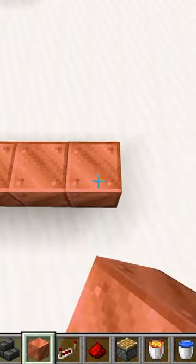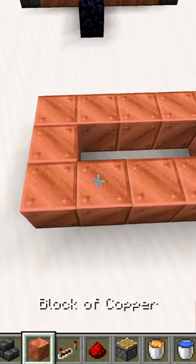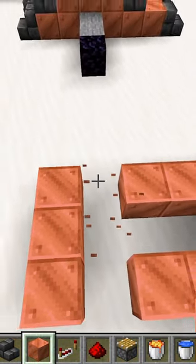All you gotta do is make a rectangle that's five blocks long, three blocks up, and then you connect it and go back. Next, add a hole right here, and add a hole on the top. Put your piston right here, and then after that, add a block behind it.